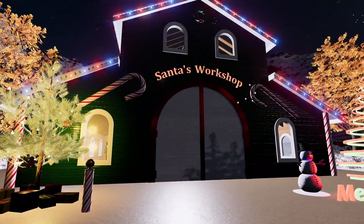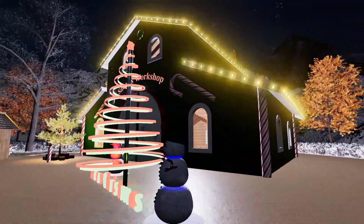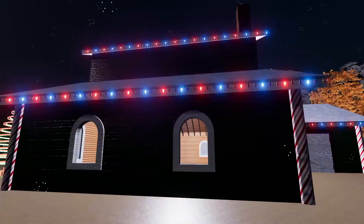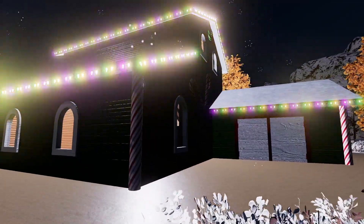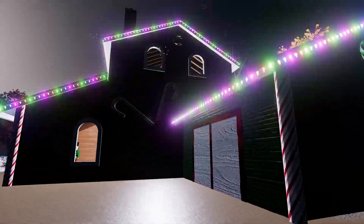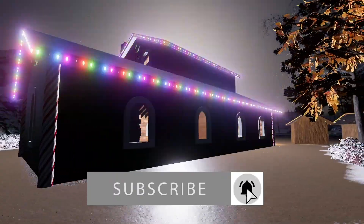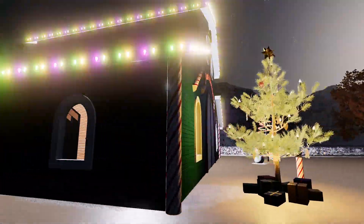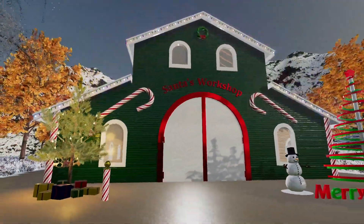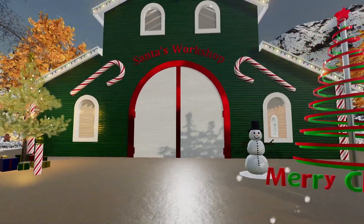Then we have Santa's Workshop. I'm going to show it at night first so you guys can see how the lights look around the building — very bright, completely decked out in Christmas lights, which you'd expect nothing less from Santa. At the back we have these two candy canes. During the daytime the lights are still very noticeable, but obviously they aren't as glowy as when it's pitch dark out.